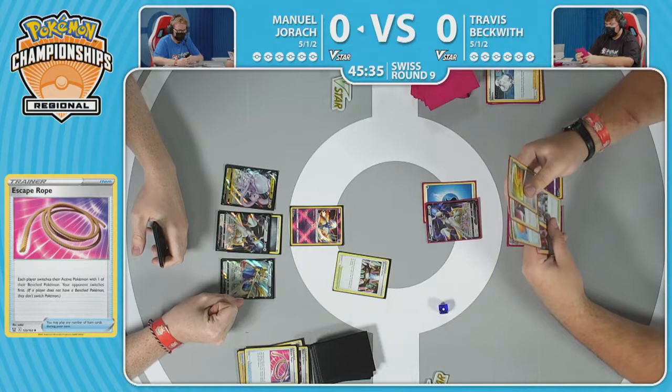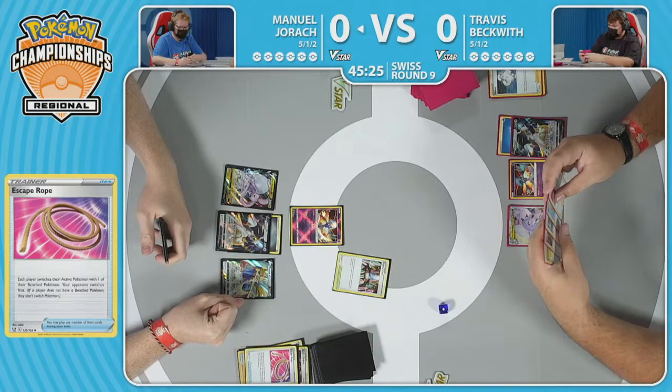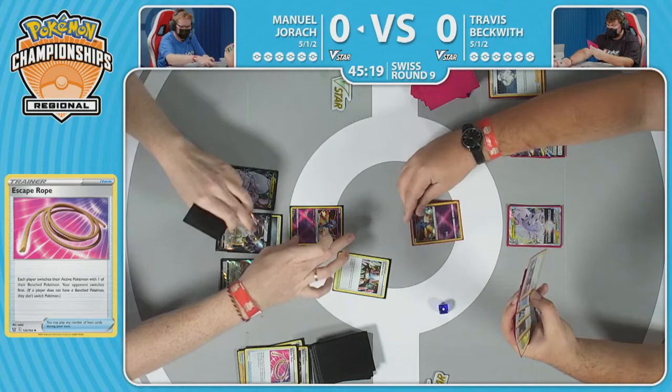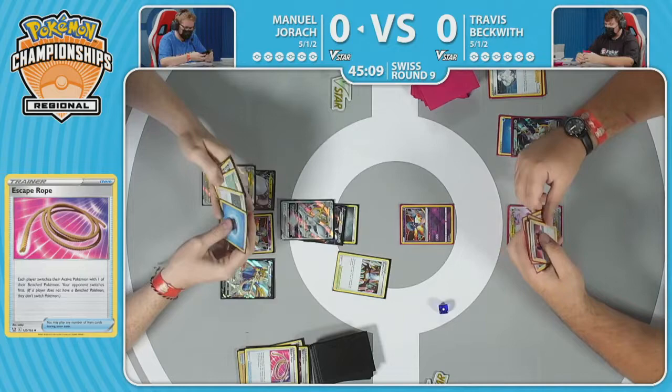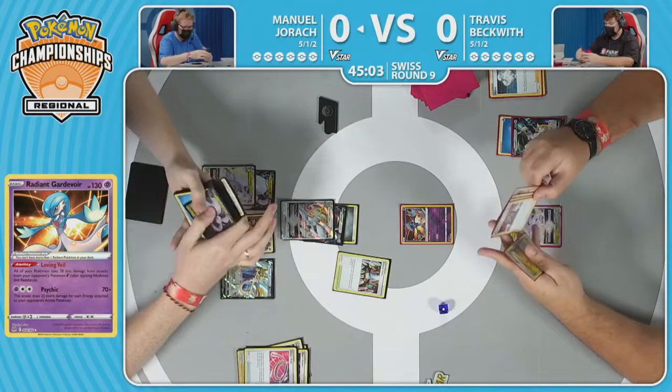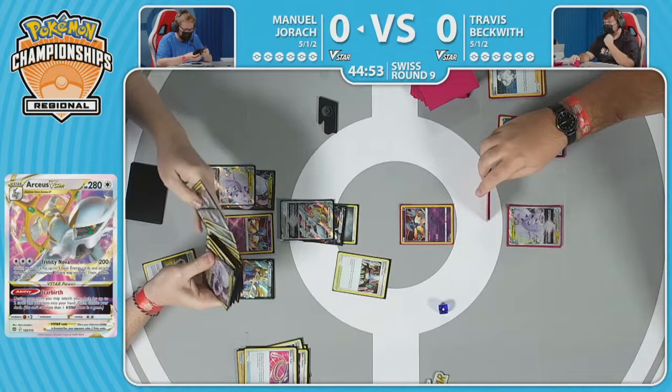Escape rope to start things off for Manuel, going to get that Radiant Gardevoir out of the active spot — probably one of the best cards you can have right now in this position. We do see, with a prior glimpse into Manuel's hand, that Arceus V-Star is in there along with that Goodra V-Star. Travis really has to make a tough decision — understanding that healing the Goodra is certainly a possibility, but there's also a big possibility that you're going to lose your Radiant Gardevoir this turn. Starbirth coming down, Double Turbo energy, and that is going to be a turn two attack by way of Trinity Nova, removing the Radiant Gardevoir.